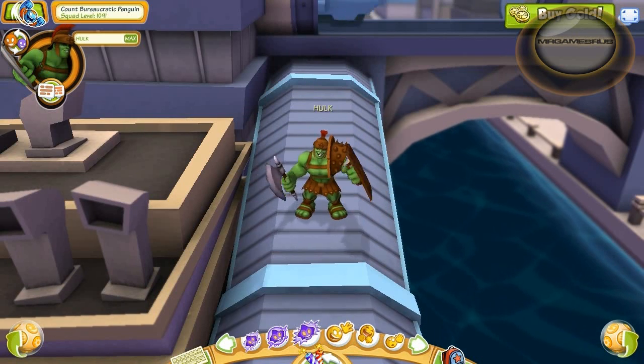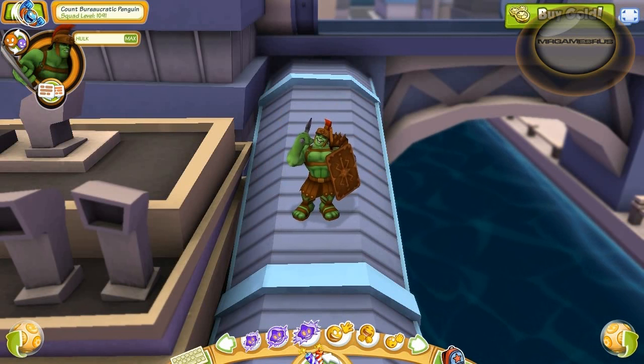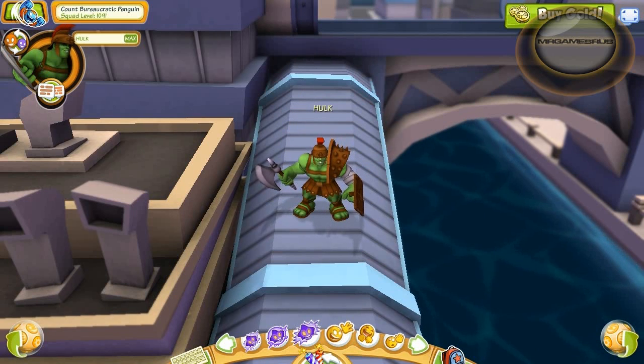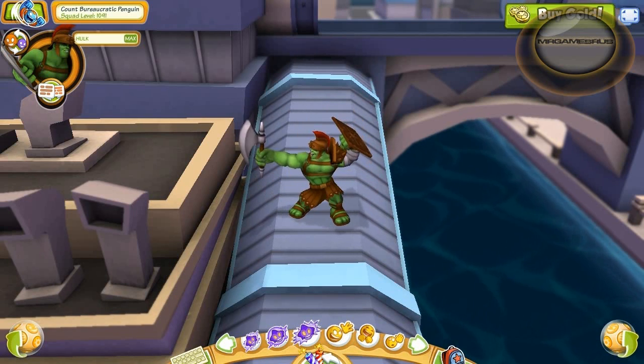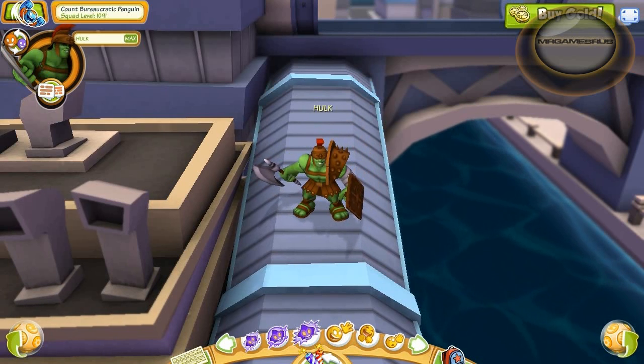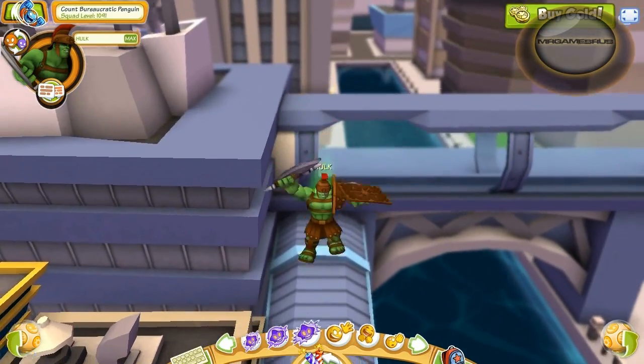And here's his dance. Here's his laugh — dumb as usual. And here's his pose. Hulk's strongest there is. And because he is a Gladiator Hulk, he can jump super high — super jump.